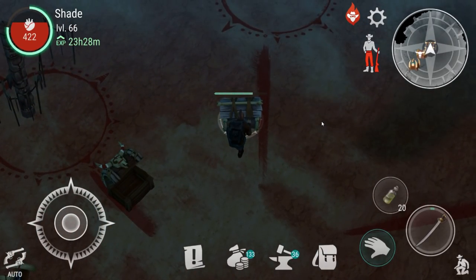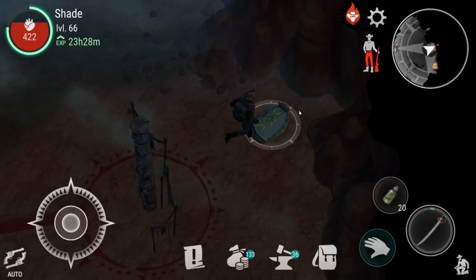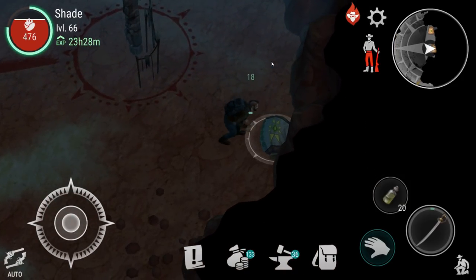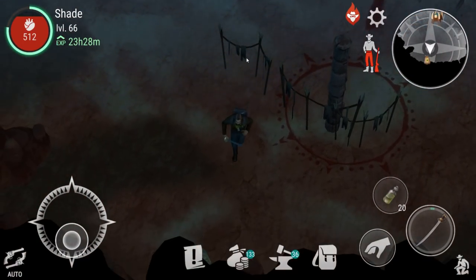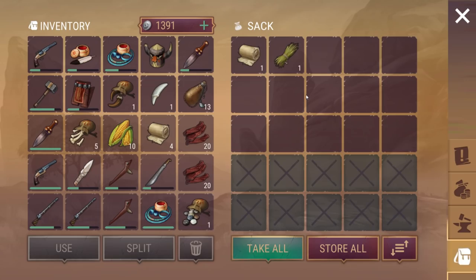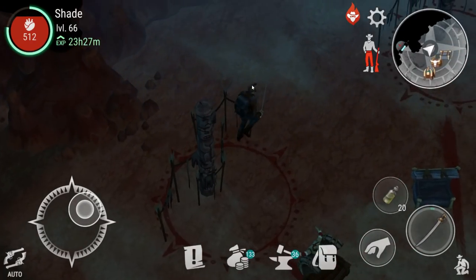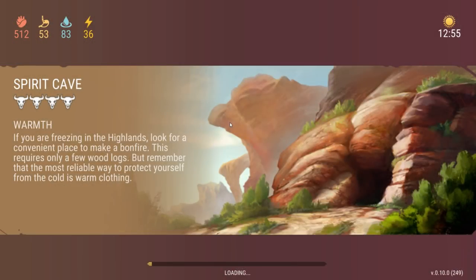We've got a couple of sacks — a little bit of fish and some leather belts, might come back for them. We've got about half a level just running this one room in here — that's pretty good. I'm hoping I'll be able to find the way out, otherwise I'll be trapped until I just close the game to escape. Yeah, looks like that's the way out there. That is that room of the Spirit Cave completed.